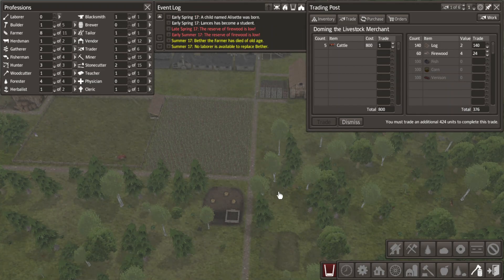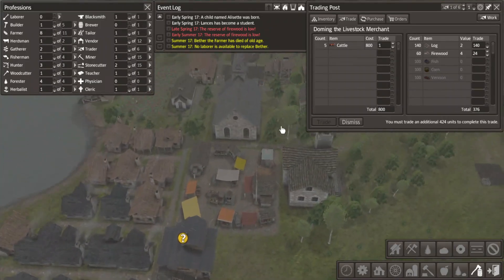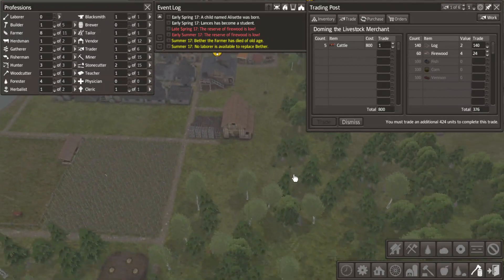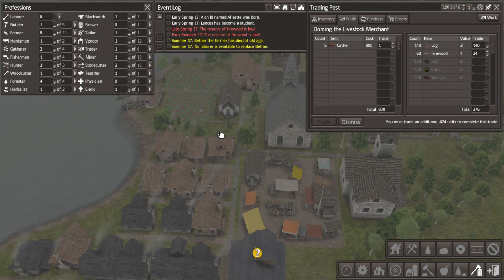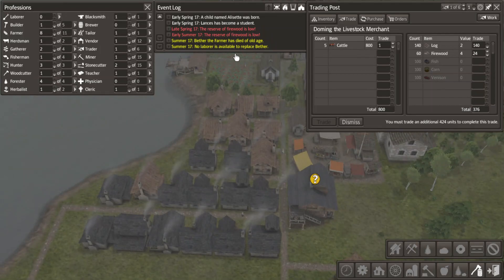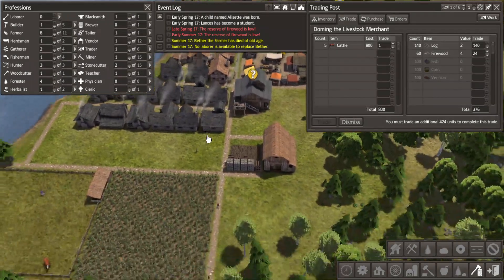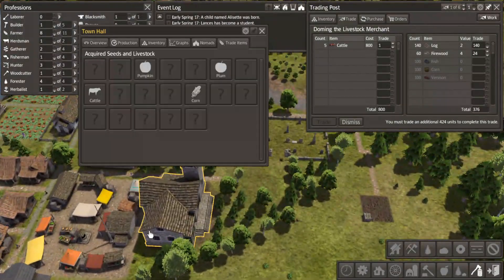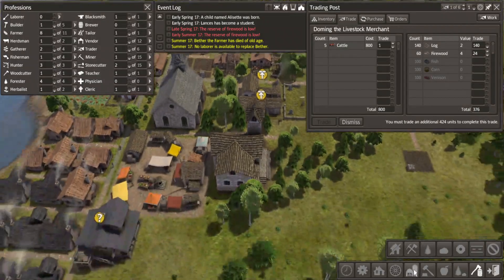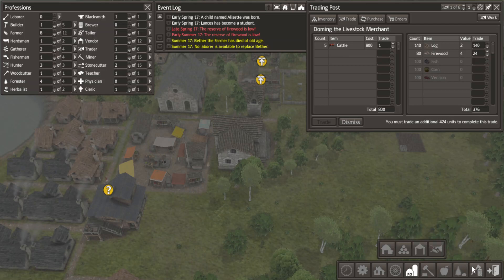Once the logging camp is built, they'll just work at both locations. So they'll be spread a little thin, but they'll be covering more ground. We need another laborer - that was one of our farmers too. So we're back down to eight. We have a town hall built and a market. What else do we need for nomads?